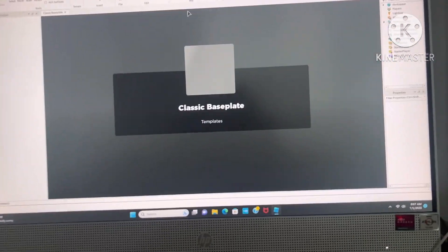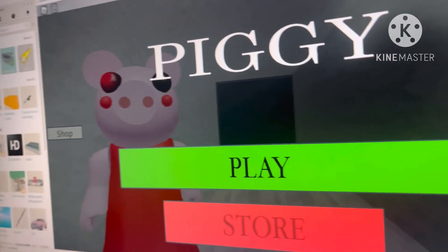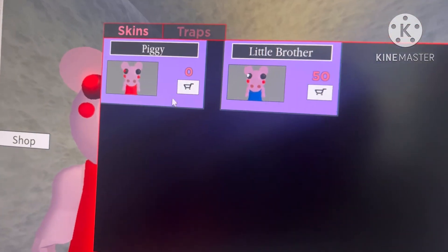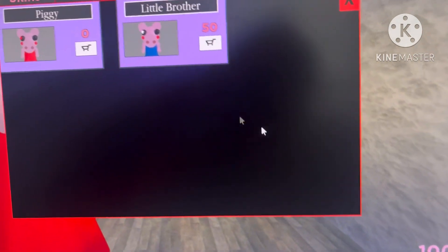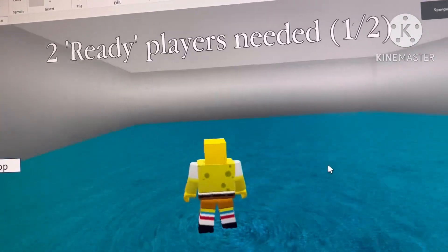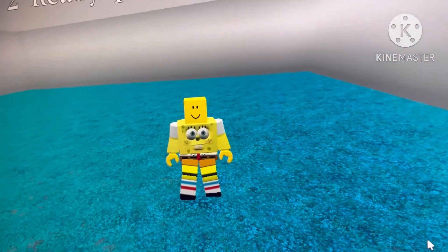First I'm going to test the game to see how it looks so far — press Play. You'll see Piggy right here; this is where you spawn when you first start. Let's go to the store and you'll see Piggy and Little Brother. I have 1000 tokens so I can get both. Let's get Little Brother, then Piggy, then go to the lobby. You're in the waiting room and you wait until there are two players.